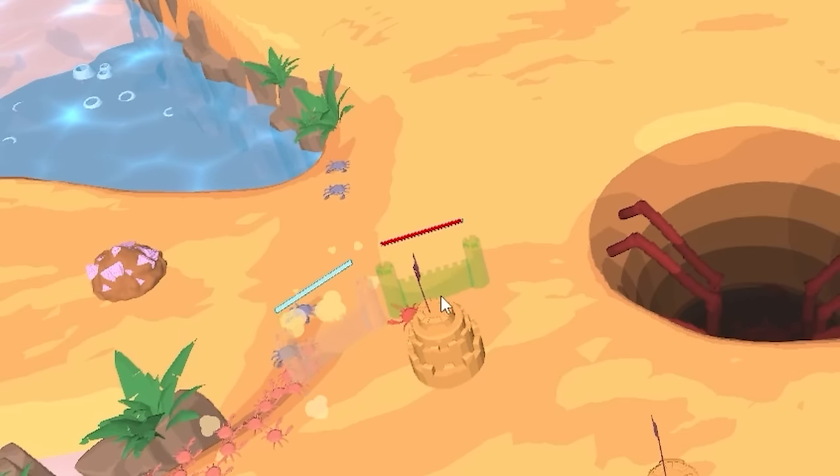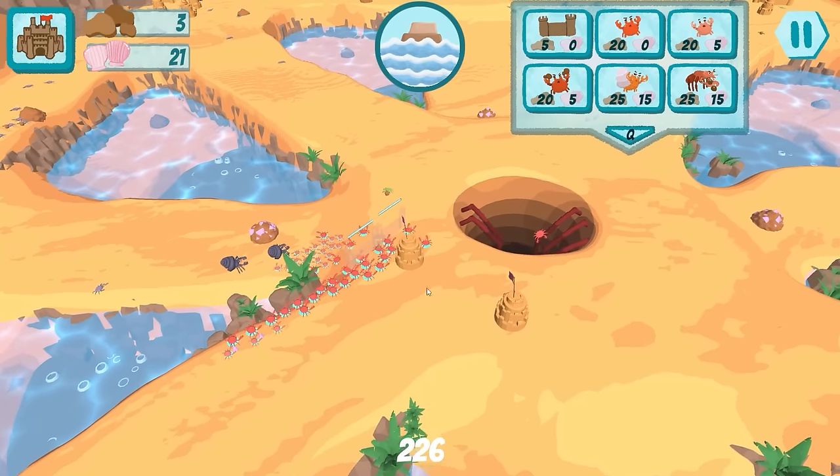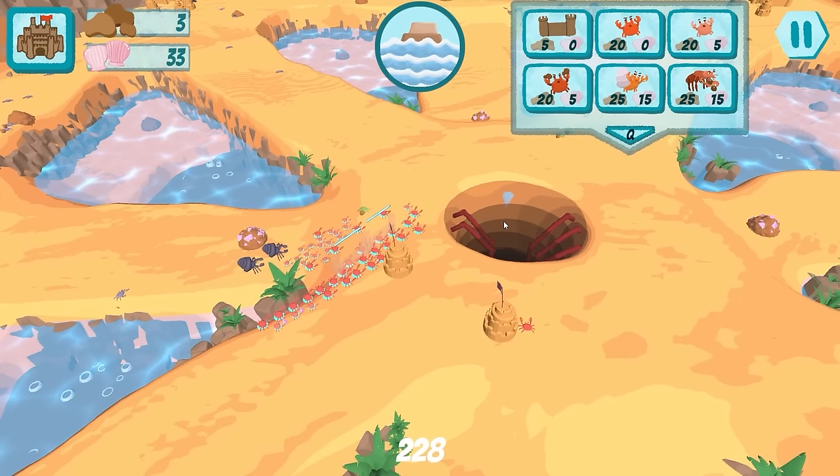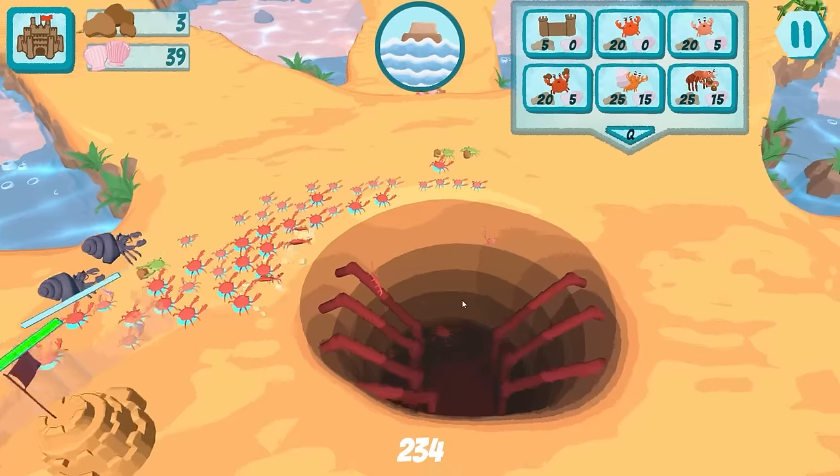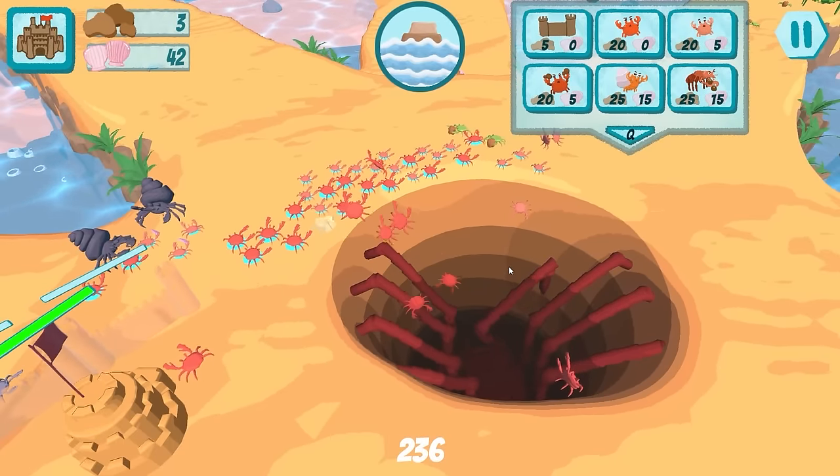Let's build some walls to mostly just annoy the enemy as much as anything. No, no, no fighting the enemy — get in the sacrifice hole, all of you, each and every one of you. Yeah, that's what we're here to see. Everyone in the hole.